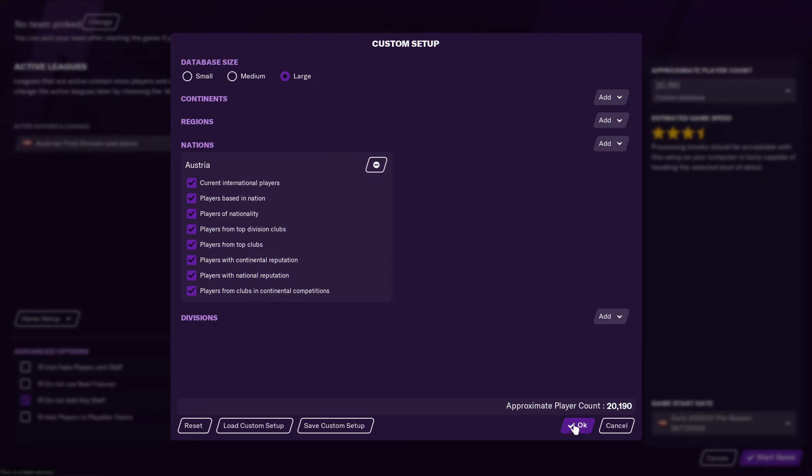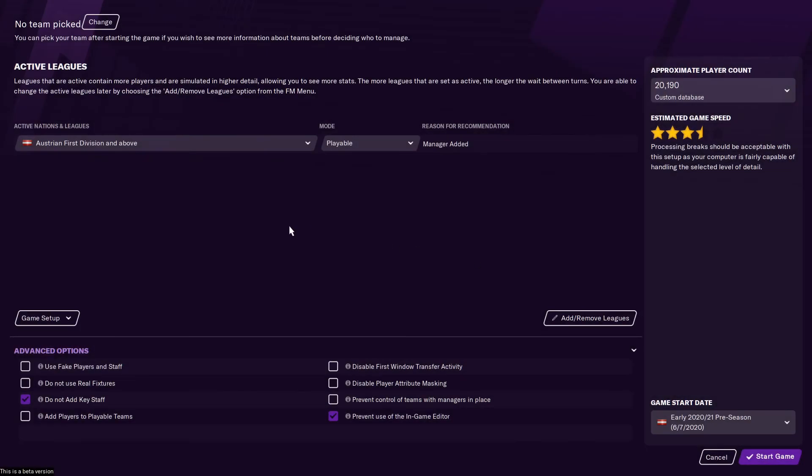Click OK. We also check 'do not add key staff' and 'prevent use of the in-game editor,' and then we can start the game.